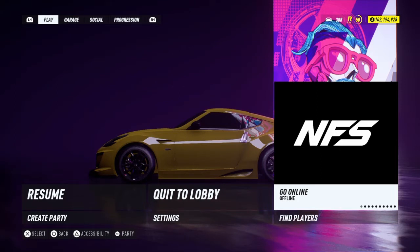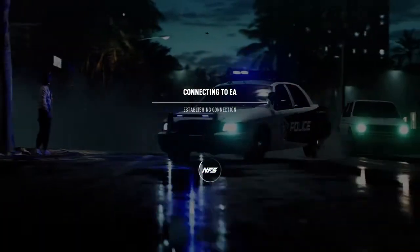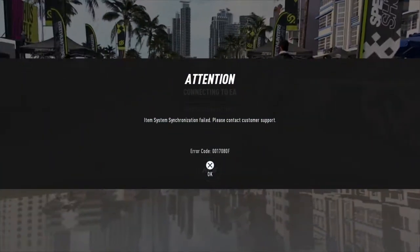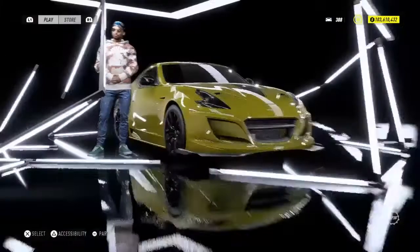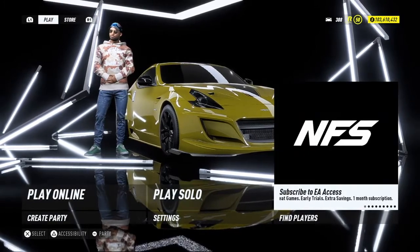So I'm gonna go online and quit the game when I see the two blue bars. When you start the game it's gonna show a message. When you get the message, you know you did it correctly — you're gonna have this message. When you have this message you know you did it correctly. Just press X.